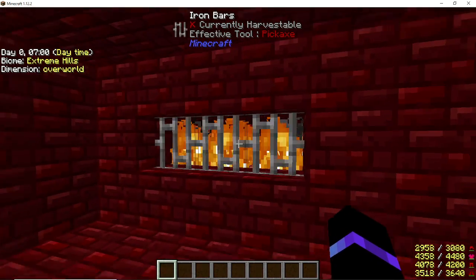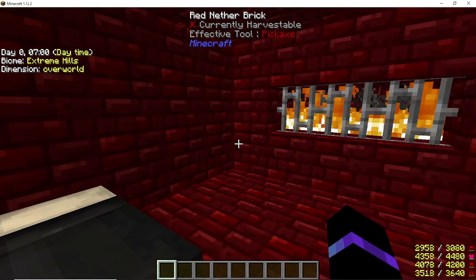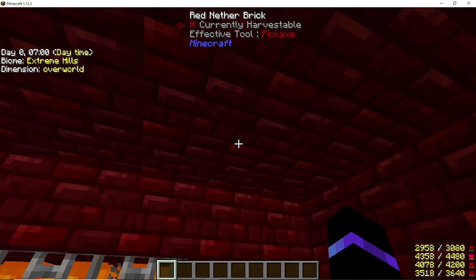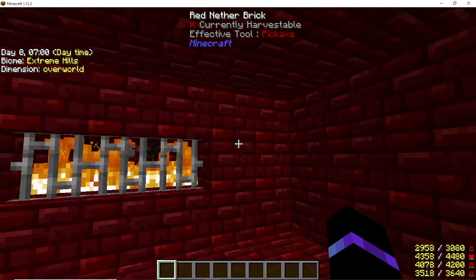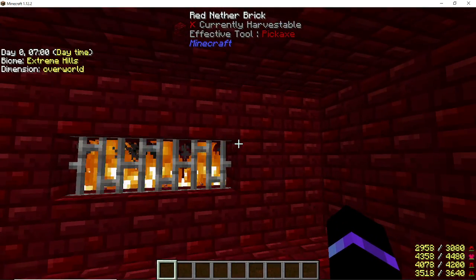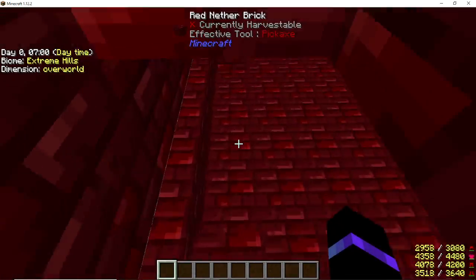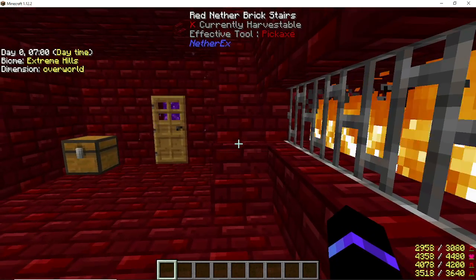You can of course expand it any which way you want as long as the mountain allows — you can go deeper, go out, go up or down however you want. This room is also three high with the ceiling on the fourth block. I kind of like it taller but I wanted to keep that creepy feeling, so I left it at three. You can do black stairs going up so you can actually see the stairs.